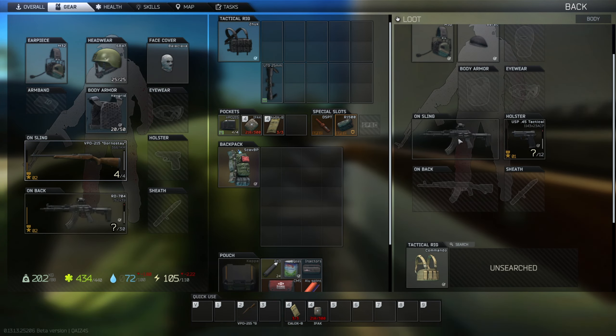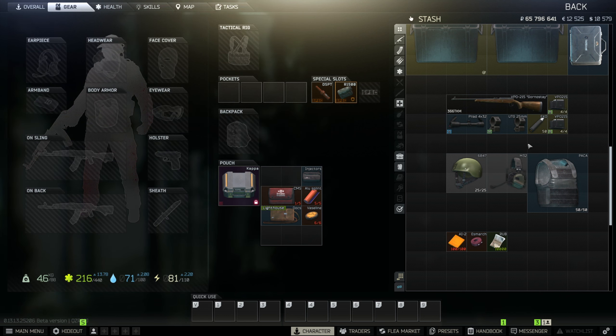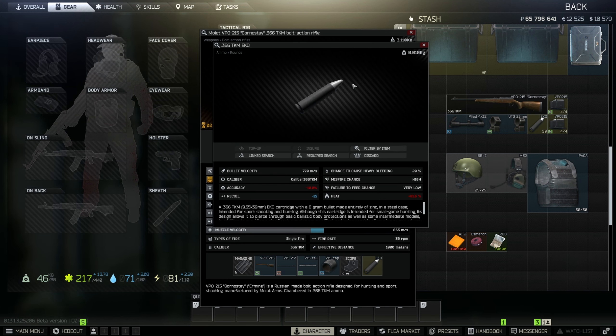So you want to get a gear advantage from day one of the wipe. I'm going to show you the cheapest way to farm rogues on Lighthouse using gear from level 1 traders.